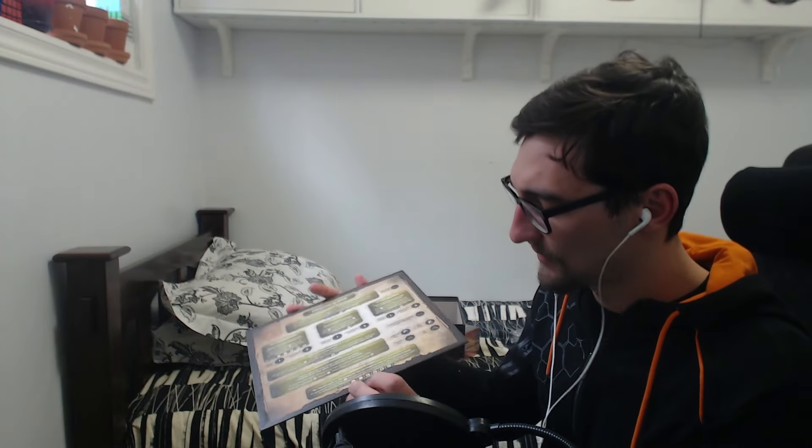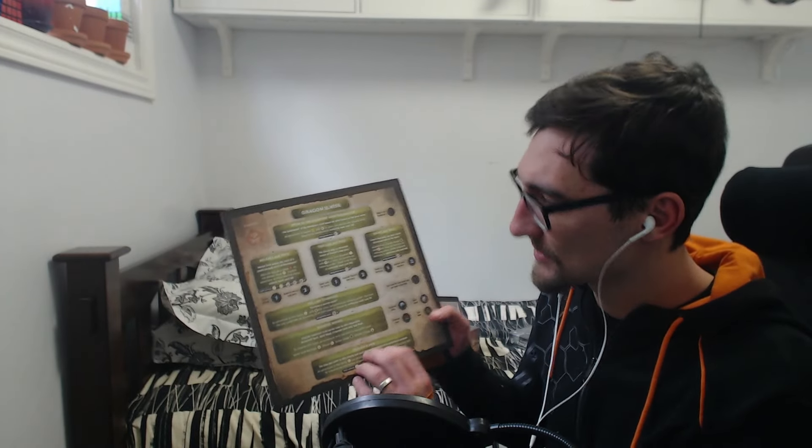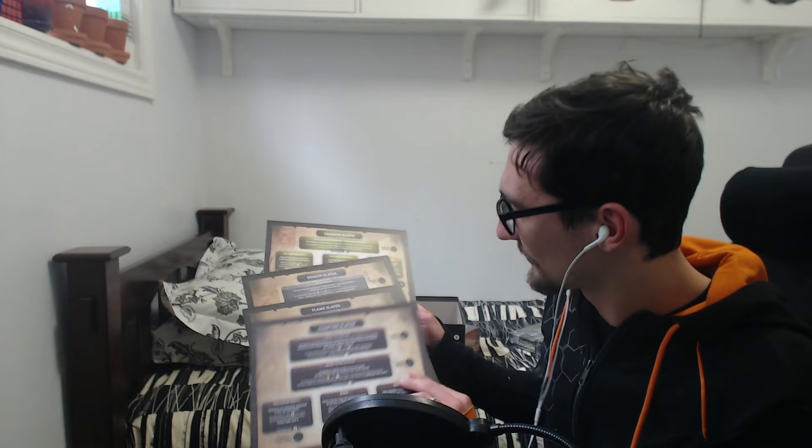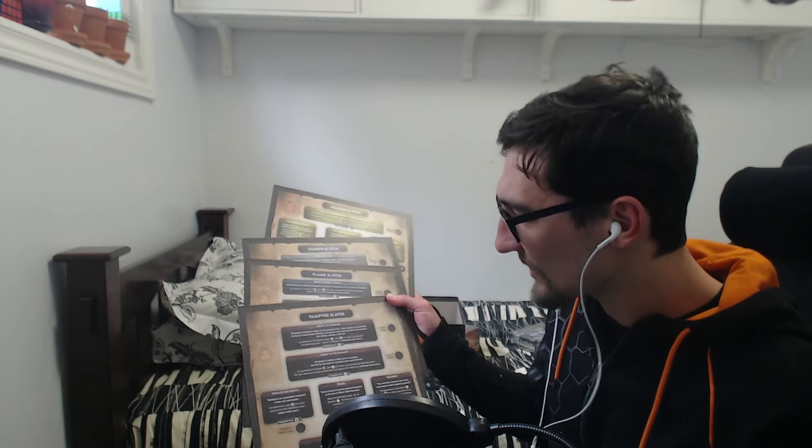These are nice D&D-style sheets. On the front are tiles and on the back are the quests - we've got Demon Slayer, Dragon Slayer, Flame Slayer, and Vampire Slayer as the quests you can do. So there's four, five if you include the Tutorial Island one on the front, though I'm not sure I'd count that as a full quest.